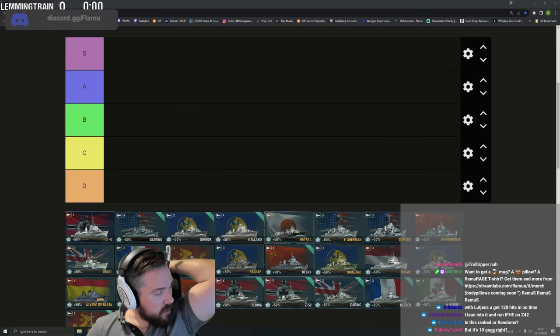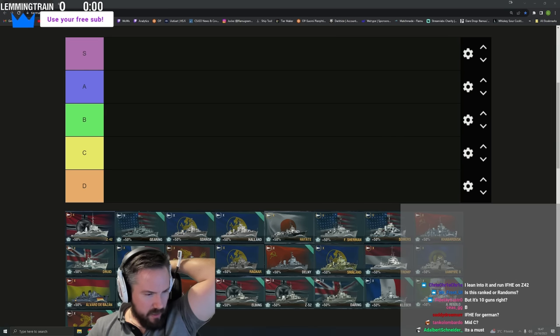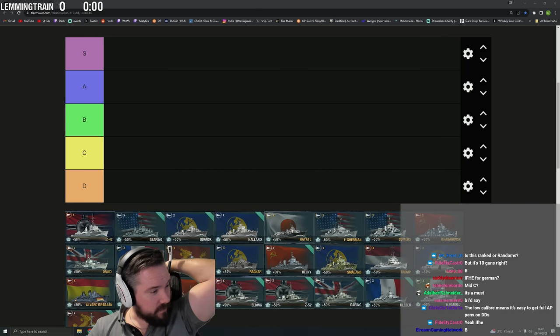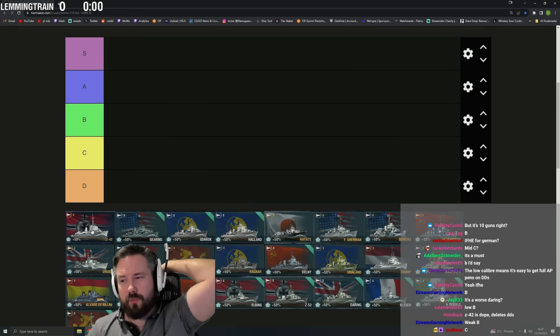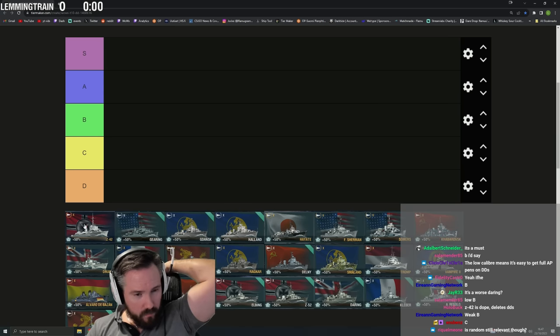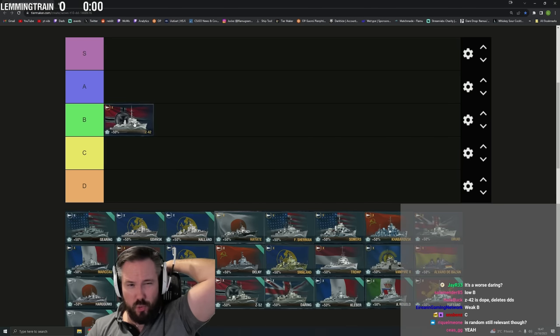This tier list is for randoms. The torpedoes are 10km with 100-second cooldown at 62 knots — they're okay, not great. I think Z42 might be a B tier for me. The fast smokes are actually really useful right now with all the carriers — you can quick-cycle smokes, great for going dark. The hydro is useful with all the subs too. I'd probably put it as a weak B — not end-of-the-world bad, but not strong either.